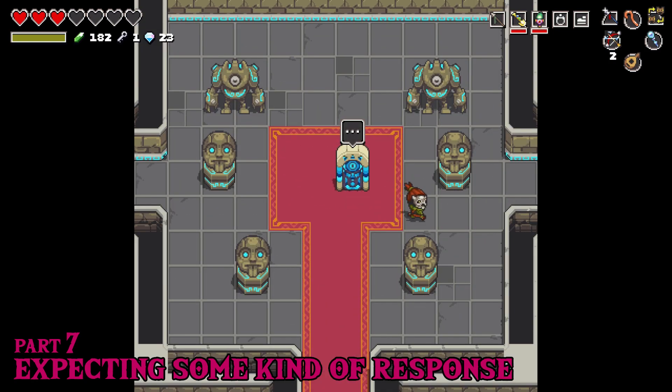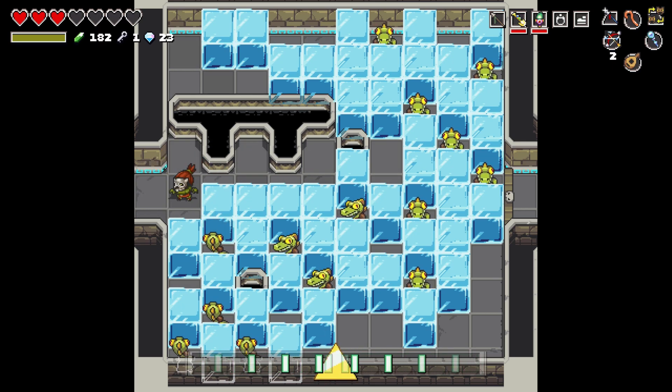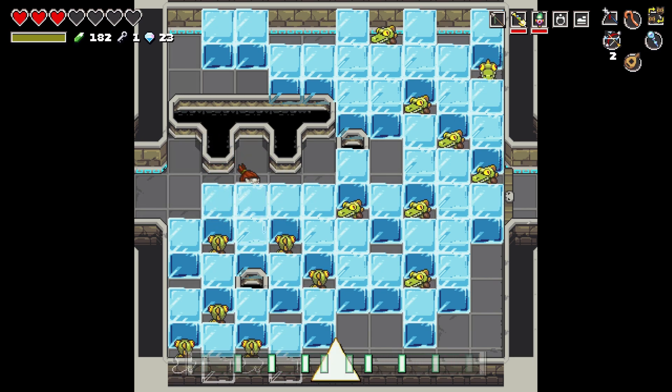Oh my goodness, hello friendos, welcome to the D-Pad! I'm Rick. I'm Jeff. This is Cadence of Hyrule: Symphony of the Mask, and now that we have a bunch of items and we know how this dungeon works a little bit more, we're kind of going back and clearing out all the rooms.